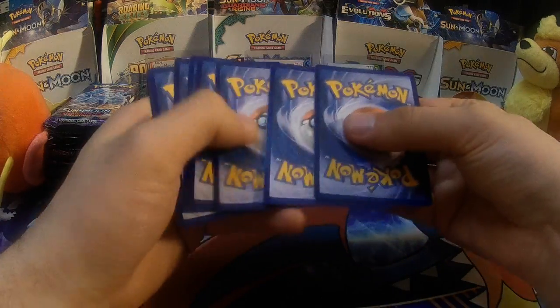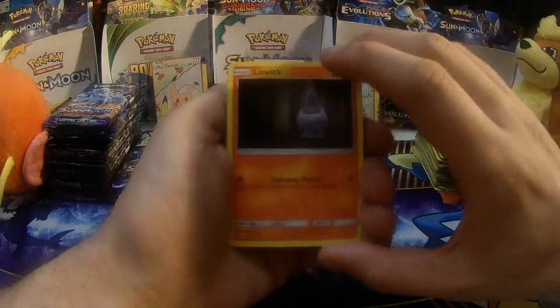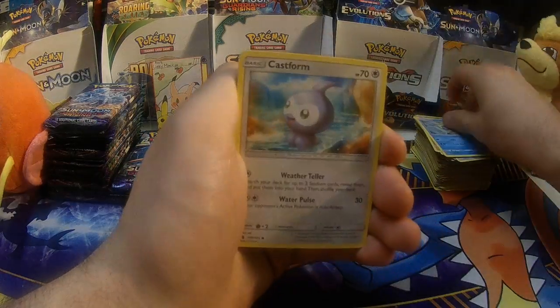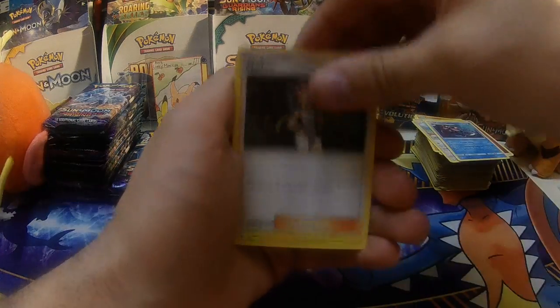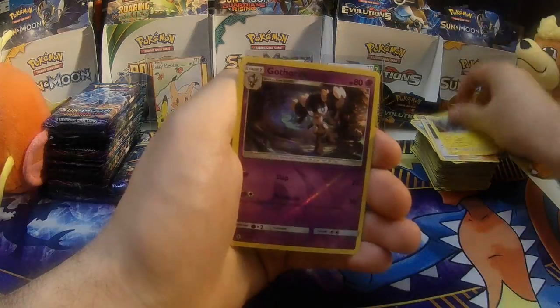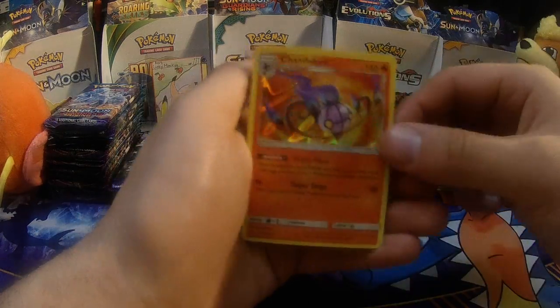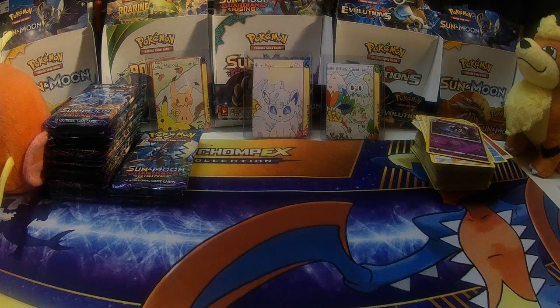I'm giving you the first half of the codes so I can make sure I do an even split. I've noticed in a couple of these boxes I keep one extra — I like to keep it right down the middle. I'll take 18 and give you guys 18. Chandelure Holographic — going in my pile of other pulls.